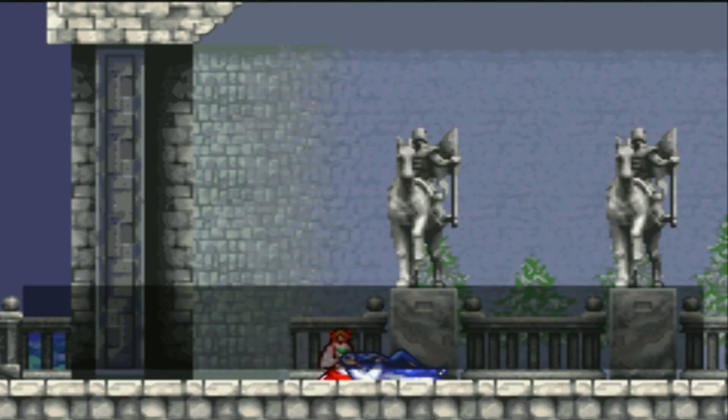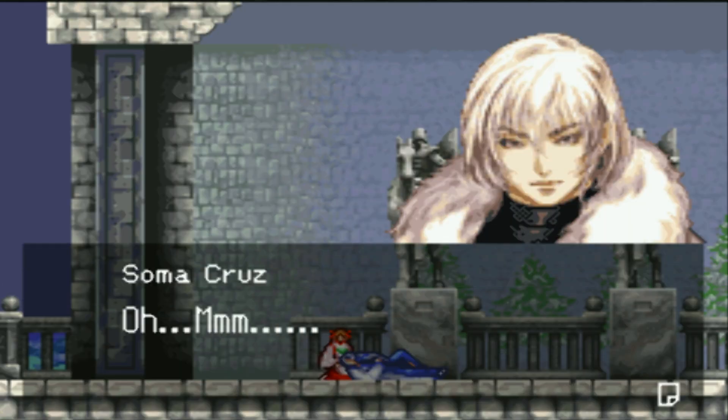I should explain what the randomizer does. What I put in for this randomizer is item drops are random, items are random in the overworld, souls are random. For instance, if I kill a zombie and get the zombie soul, it's not going to be the zombie soul — so everything's going to be a mishmash of chaos.